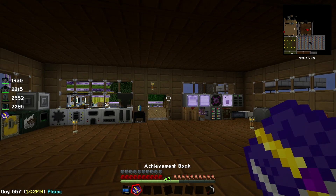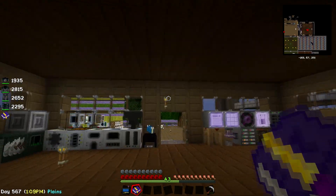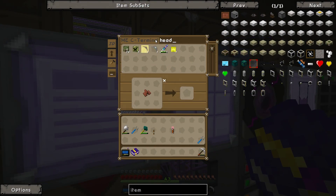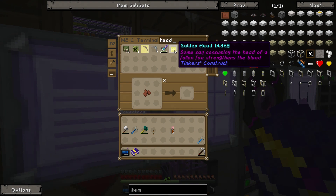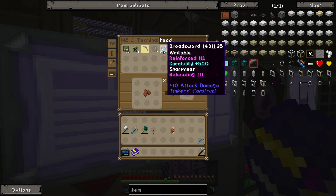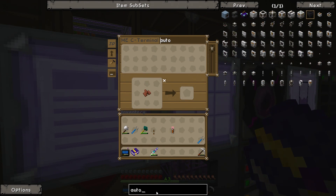The next step is to get a player head. I was a bit confused about how to do that since we don't have any player heads in our environment. We do have a golden head, not sure what that's used for. But we can grab this sword which has Beheading 3 on it, and grab ourselves an autonomous activator, which we're going to have to make since we don't have one in our AE system.